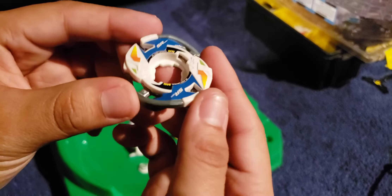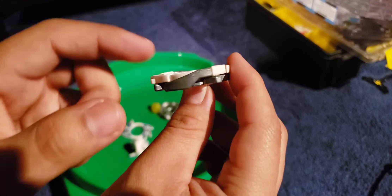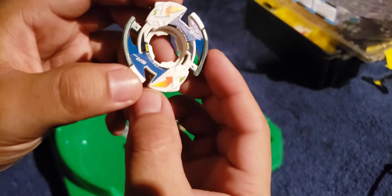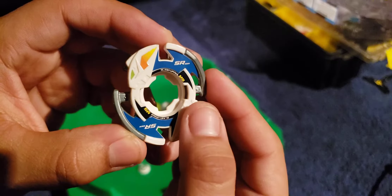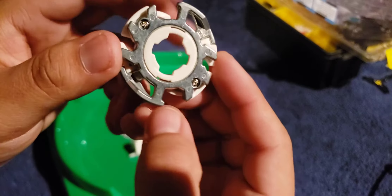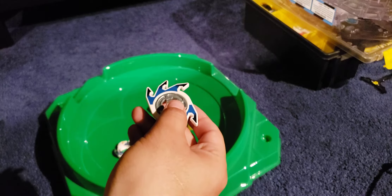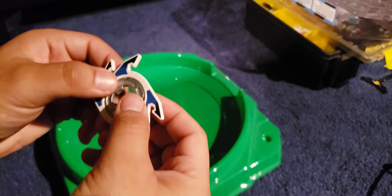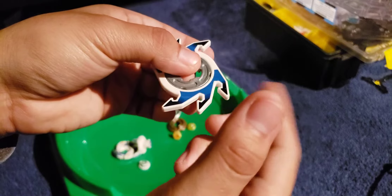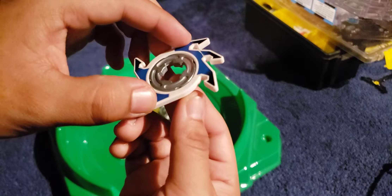I was researching this Beyblade on BeyWiki, and apparently this wheel is actually very good for smash attacks, which is awesome. As you can see how it's designed, from upper smash attacks it lifts up the Bey and gets them off balance. It was pretty cool. And it has all of its stickers there — that's amazing. You can see Slash Liger even on the back of it. And then we have the weight disc with it. This one is CWD Free Crusher. So that's its weight disc.